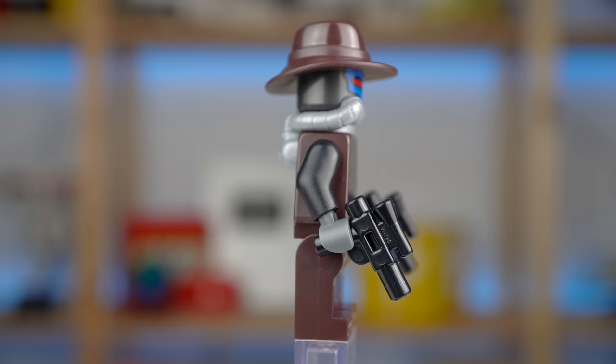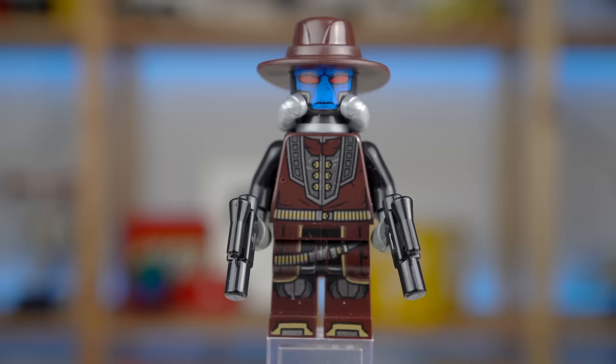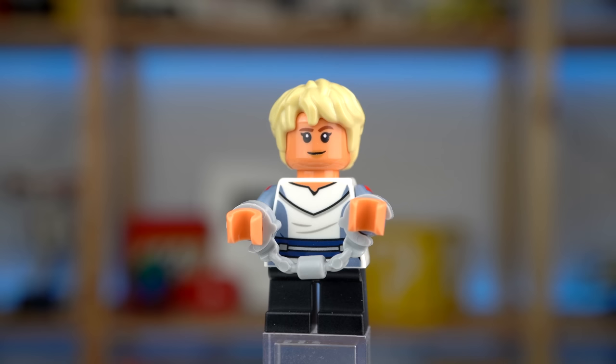Cad Bane himself is a highly detailed minifigure featuring a new hat element in dark brown and a rubbery respirator piece that fits him really well. Omega makes her first appearance as a minifigure with short legs, printed arms, and a double printed head element.